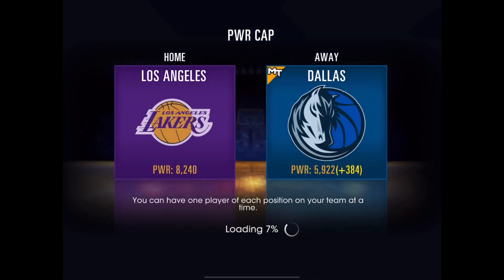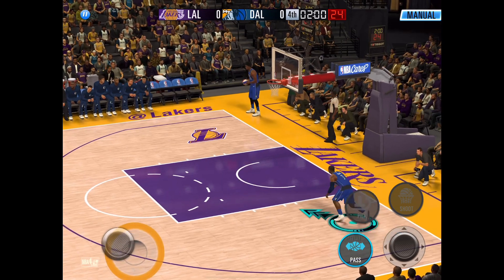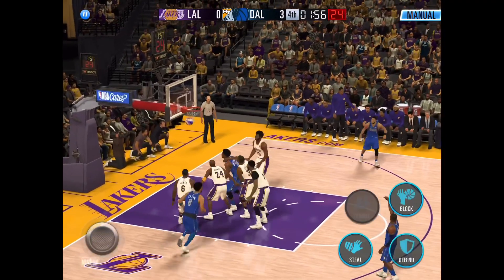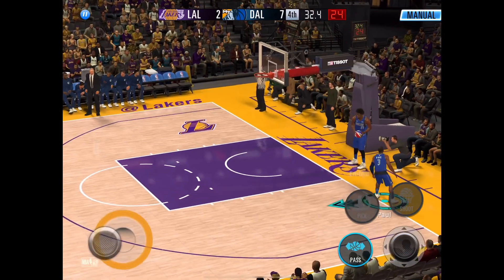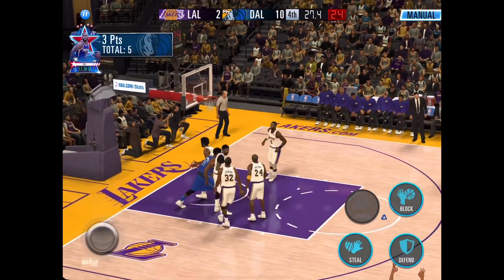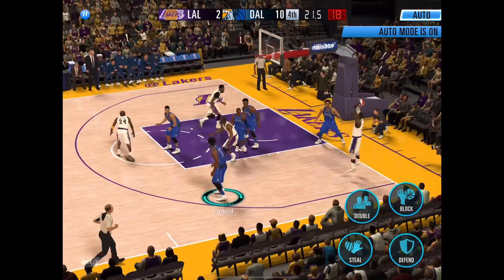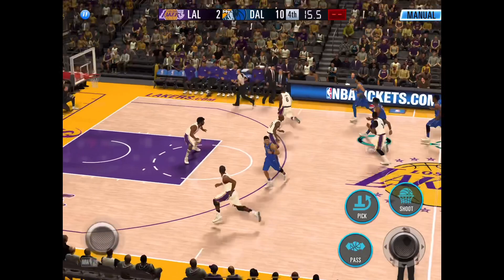We'll go ahead and play a game — we will have the ball first, and same strategy as before: you start from the baseline and then zigzag your way up and down for the open 3. Once you make the bucket, it's almost a guaranteed win. If they score on the other end, just repeat the process and go for the 3 again. You can just run autoplay on defense, and you should see a difference after boosting your defense and rebounding.